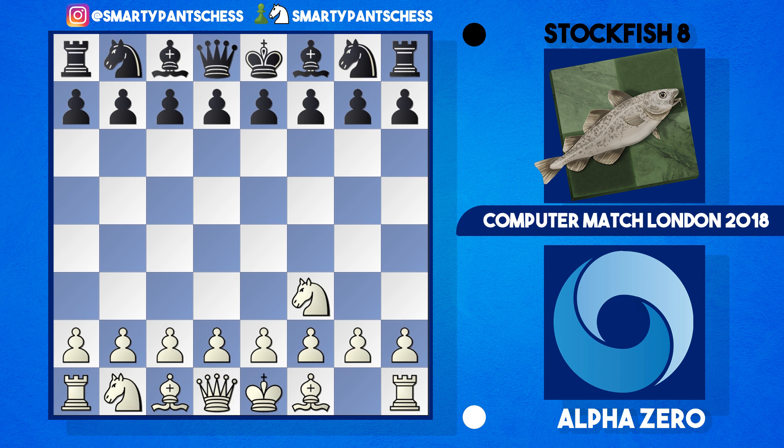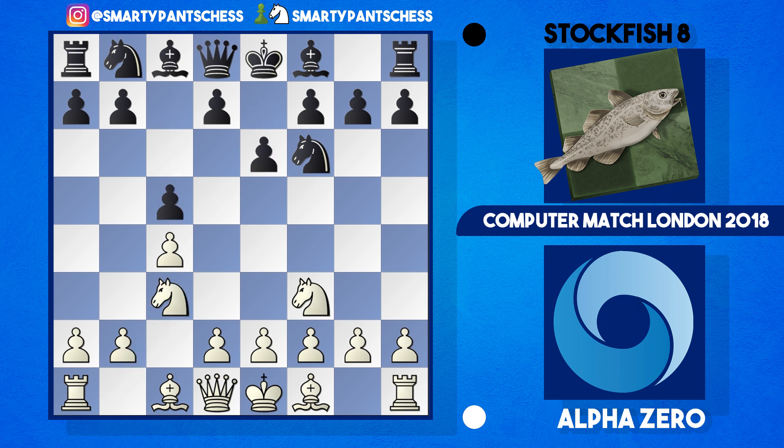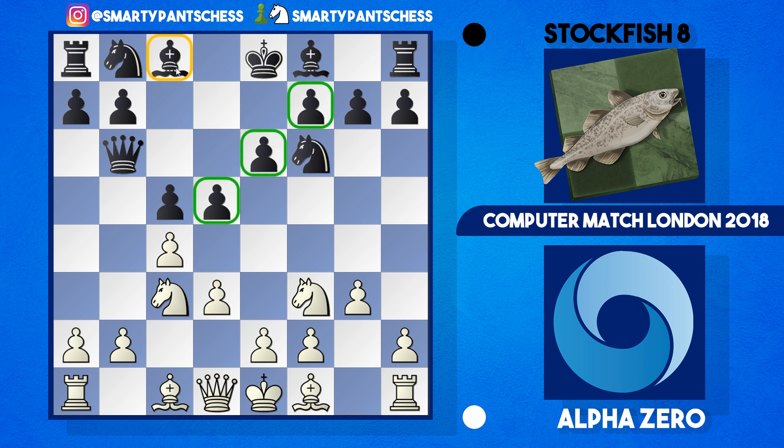Stockfish 8 plays black, and Alpha Zero begins with knight to f3 — a very flexible and dynamic move giving white a lot of options. Stockfish played knight to f6, and after c4 c5, knight c3, and e6, we're getting into an English variation. Alpha Zero plays g3, then bishop to g2. Queen b6 by Stockfish, then d3 from white, d5 from black. Stockfish has a sort of French variation structure here with the pawn on e6 blocking the bishop on c8. However, the bishop on f8 supports the c5 pawn, and the queen on b6 eyes up the b2 pawn.